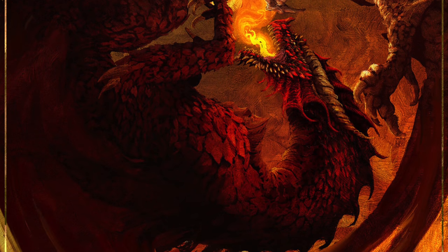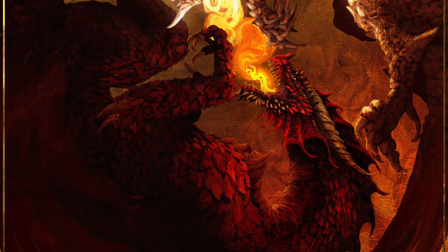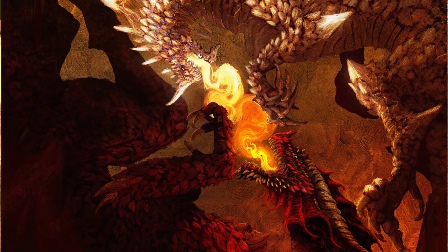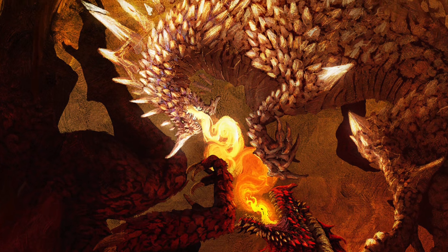Fizban's Treasury of Dragons features a 63-page bestiary of new dragons, dragonkin, and dragon-related creatures. A lot of draconic monsters, but are they worth their weight in gold or do they fizzle out?